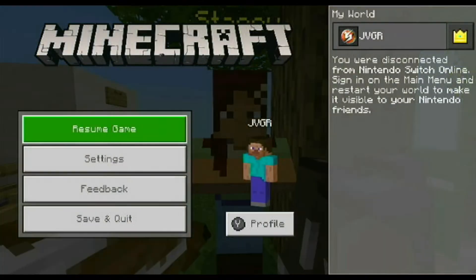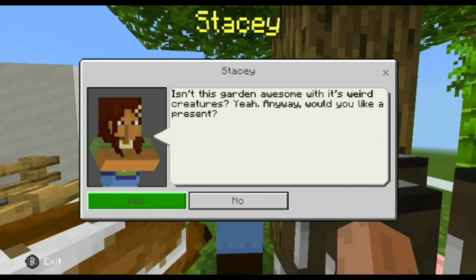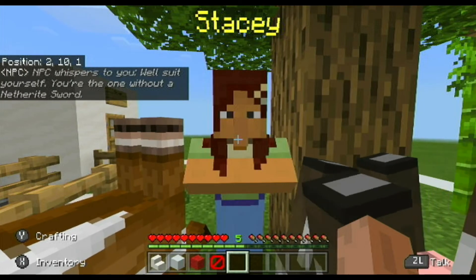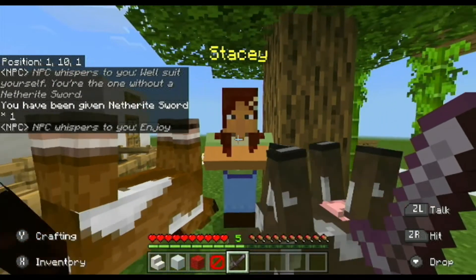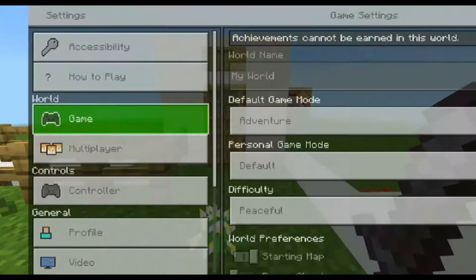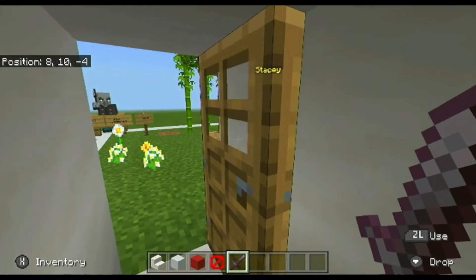Let me change to adventure mode. I like adventure mode more than survival mode. Isn't this garden awesome with these weird creatures? Would you like a present? I said no. Well, suit yourself. You're the one with that netherite sword. She literally gives you a netherite sword. It's pretty cool coming up to that garden.